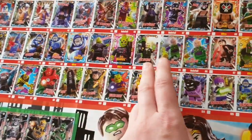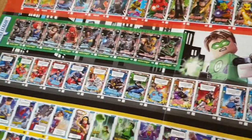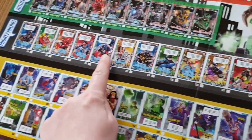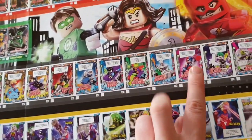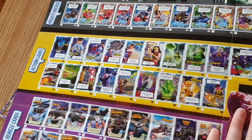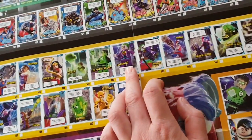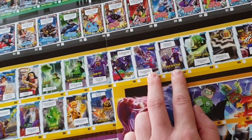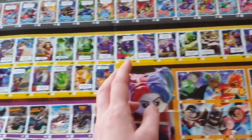Darkseid's got three, Brainiac's got two, Lex Luthor's got three — depending on the size of the villain. Then you've got your Justice League cards and your Mighty Micros. Harley's got a card there and Joker's got a card. Coming down to action cards: Joker's got two — Lightning Bolt and Joker Dance. Harley Quinn's got two — and Angry in the Rain.